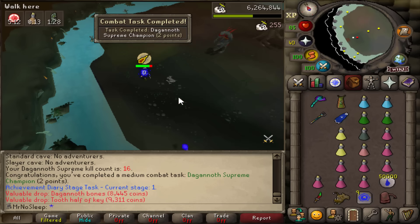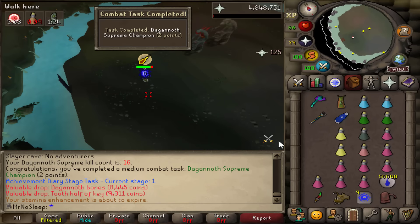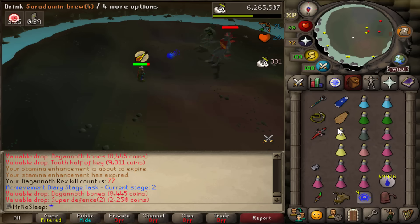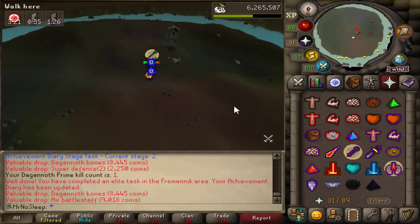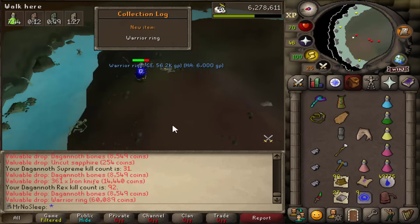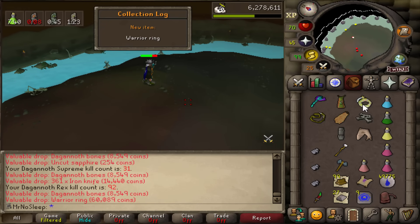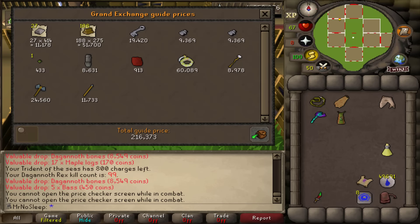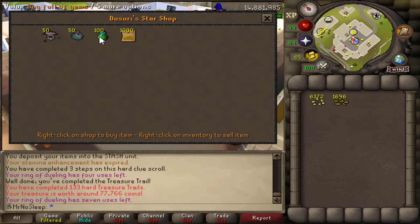After a very successful black demon task, I visited Dagannoth Kings since I hadn't been there in a long time on this account. I'm still missing the seers ring so I'll go for that in next episode. Did get a warrior ring collection log - I already have the warrior ring so it's not new, but it was good to try out DKs and know what I'm up against for next video.